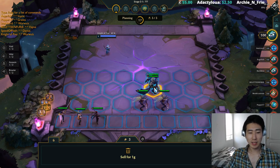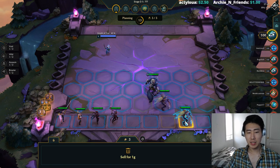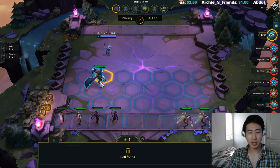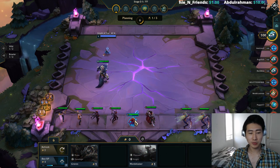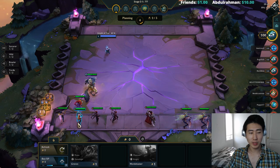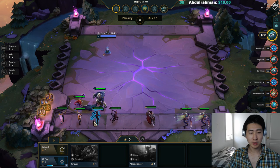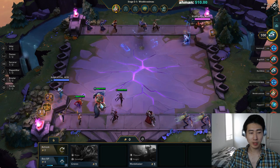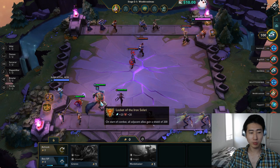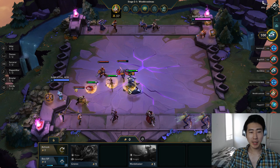Right now we're trying to just survive to build into ninja assassins. The thing with ninja assassins is that if you don't get assassins very early — as you can see, my assassin luck in this game isn't great — you're going to need to survive. Let's just buy a couple of champions to help with that. I'm going to build a Locket on Warwick.